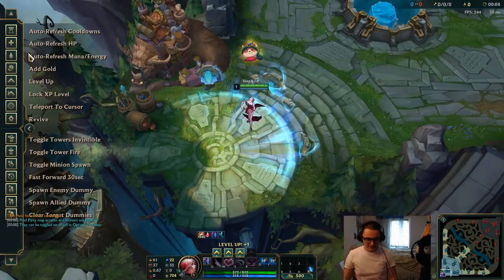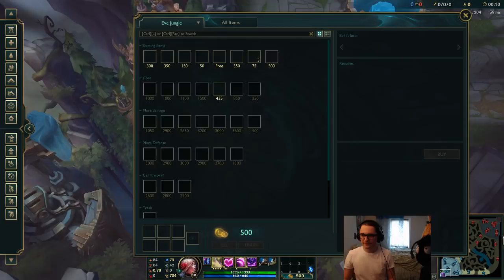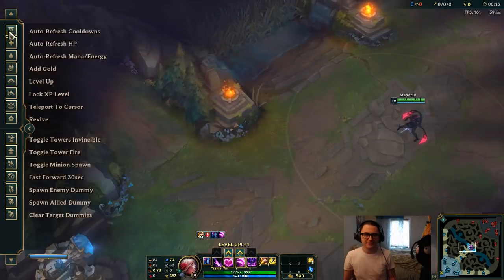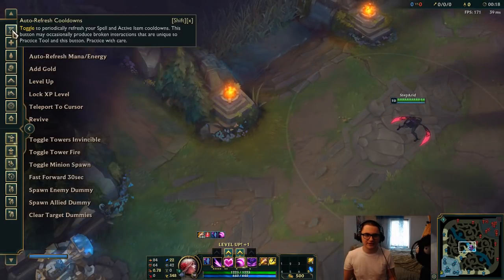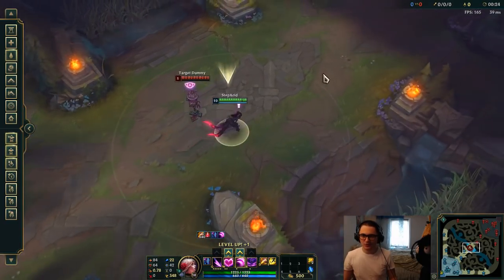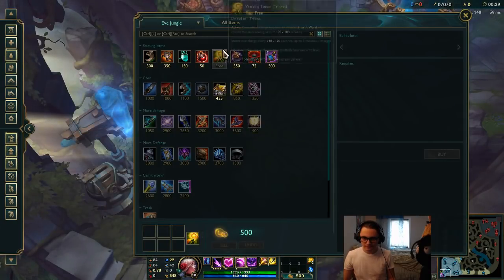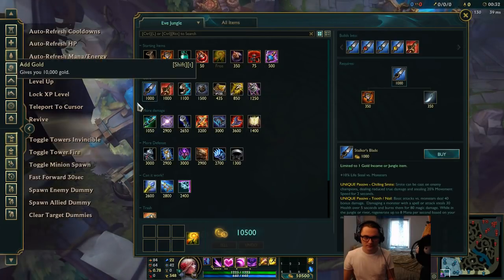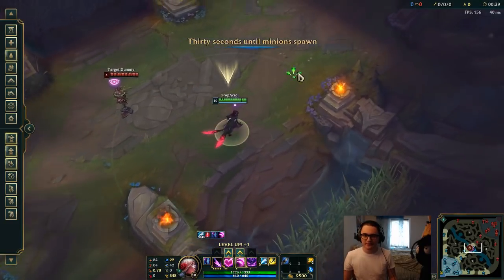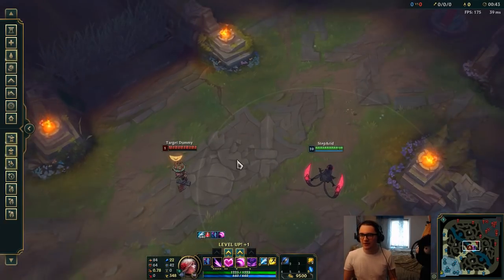Alright, let's get some levels and I'll show you the combos. Let's cancel minions and towers and all that. We need blue smite because that comes into play as well. So let's say it's early game — you're like level six and you're ganking a mid laner.